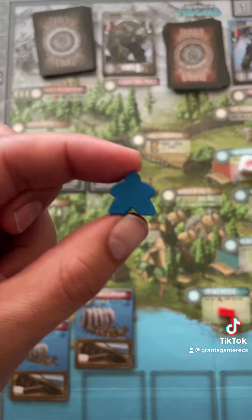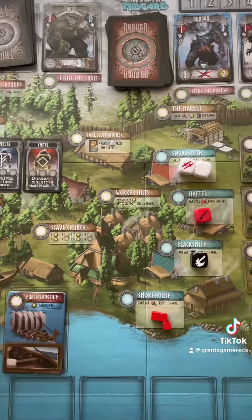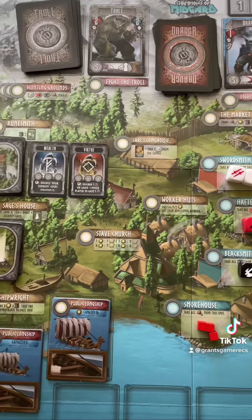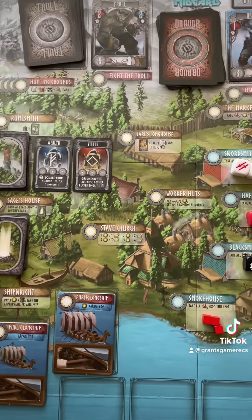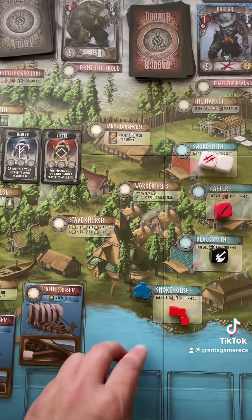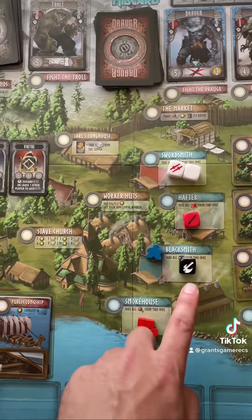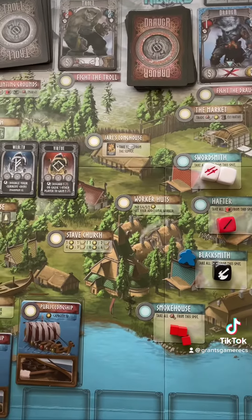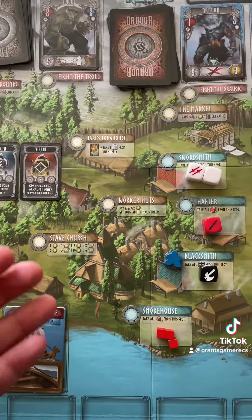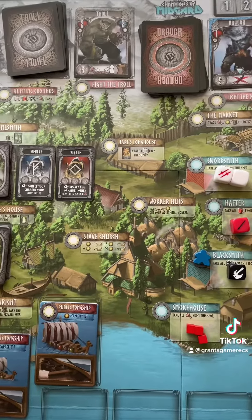In worker placement games, you'll have a number of meeples, aka workers. On your turn, you will be placing a worker or workers onto various spots on the board, and each spot is going to get you a resource or a special ability, things like that. So for instance, if I put my worker there, I would get these three meats. If I put my worker here, I would get this black die. So worker placement games are all about placing workers down to get the resources you need to implement the strategy you want to use.